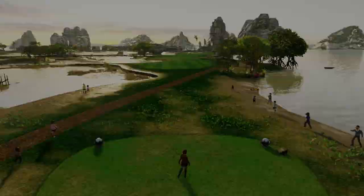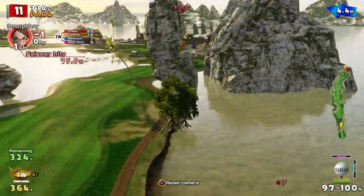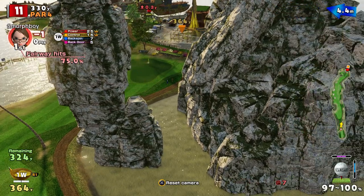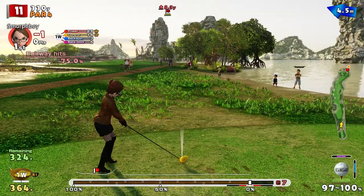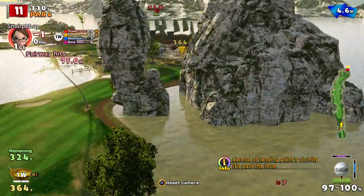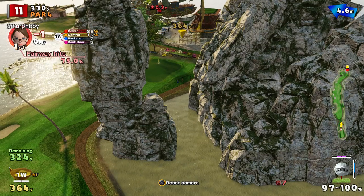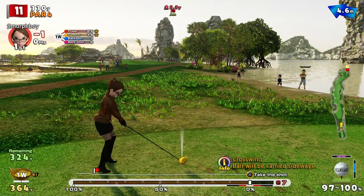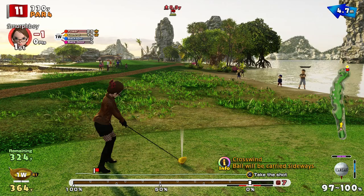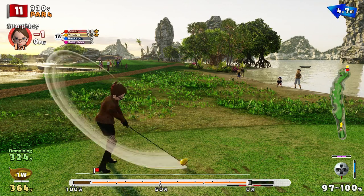Par four next, hole eleven. Again, this course — it's the water that's really the hazard, and some of the obstacles are quite interesting. So an example here — the wind should take me left, so I can probably aim there and drift onto the green. Let's see how we get on.